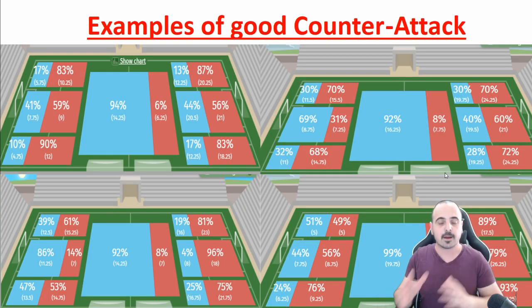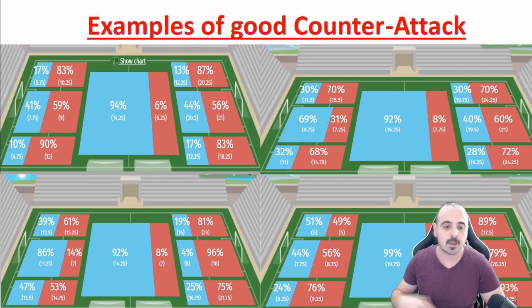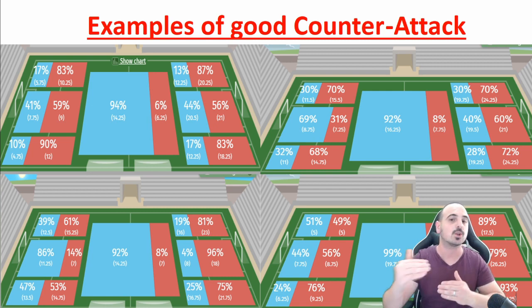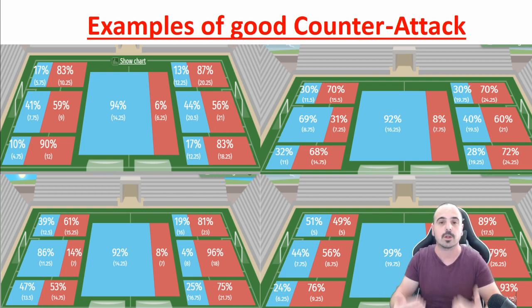Looking at some examples of good counter-attacks: the blue team is always getting midfield control but most of the time lacks attack power or doesn't have enough on defense. Having closer midfield could be even better because you could generate normal chances as well, but it's not always optimal. Think first about defense-attack ratios and second about getting closer in midfield — but don't win midfield, because then the counter-attack will not work.